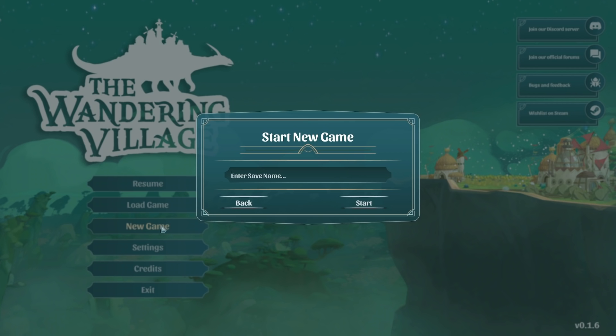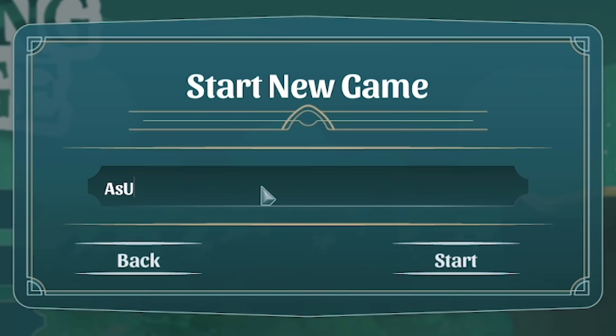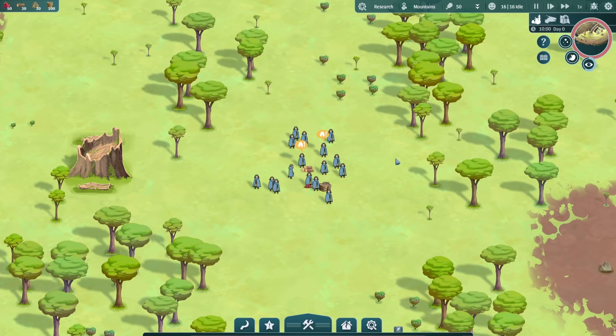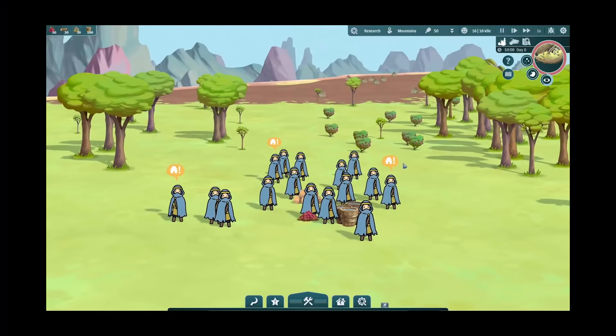Let's start a new game and we need to enter a save name. As usual, I will be seeing how long of a save name I can fit inside of this box before the game freaks out and goes mental. I think it's infinite. So essentially this is us, a group of nomads. Look how cool the art is - it's like cartoony, but 2D, but 3D.